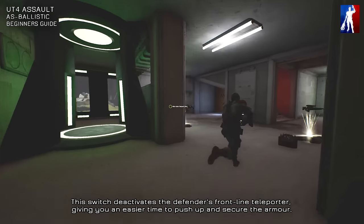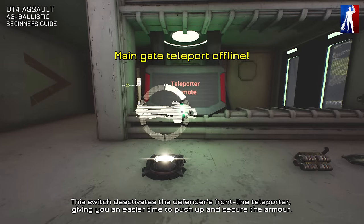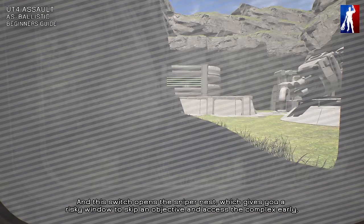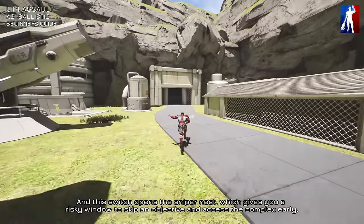This switch deactivates the defender's front line teleporter, giving you an easier time to push up and secure the armor. And this switch opens the sniper nest, which gives you a risky window to skip an objective and access the complex early.